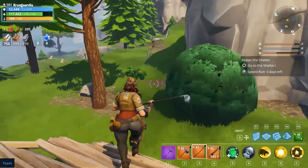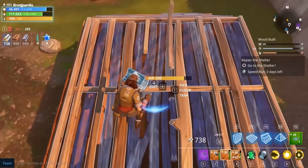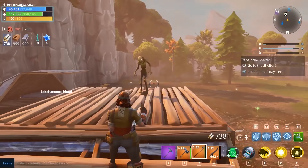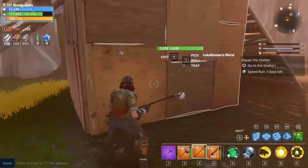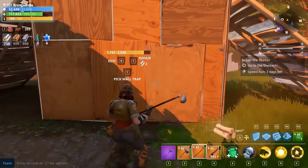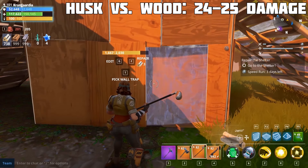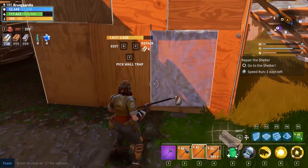So first one coming towards me and I have it trapped down there. We have a normal husk in a wood wall — let's see the amount of damage: 41 to 17. Not bad at all. I can actually see the steady amount of damage it is dealing here.